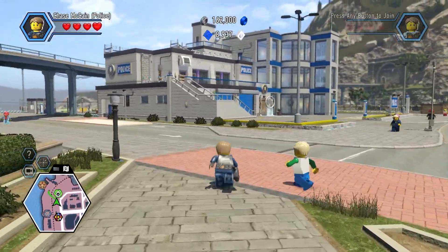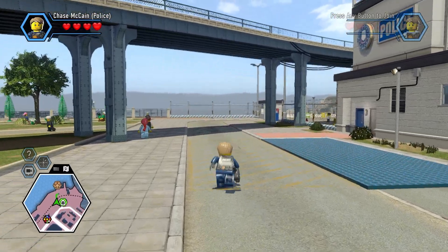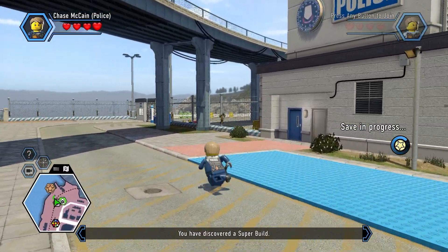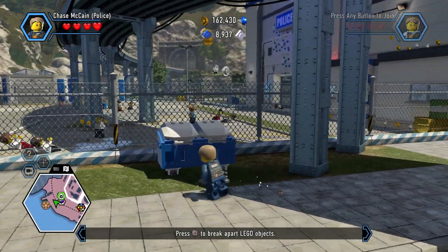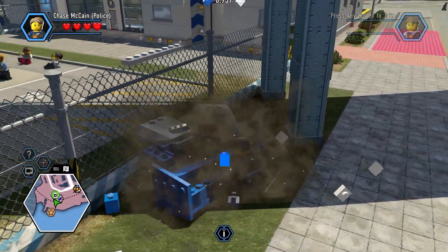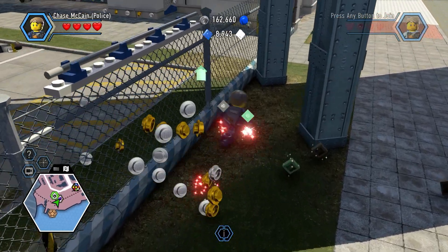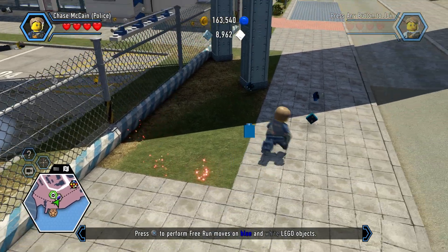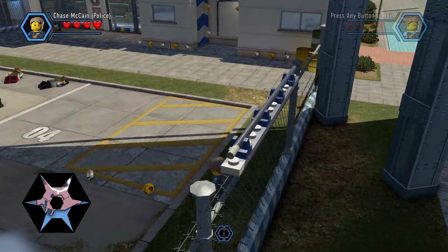There are also some Free Running places that magically appeared on the back of the police station. So let's go ahead and head over here. The gate's blocking it, but if we break this mysterious blue and white dumpster, we can build a little thing right there. And with this, we can hop over the gate, flip on over. There we go.